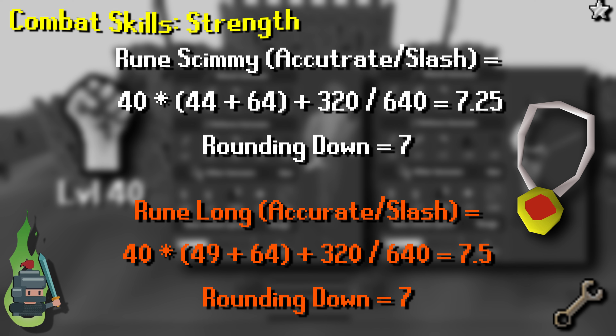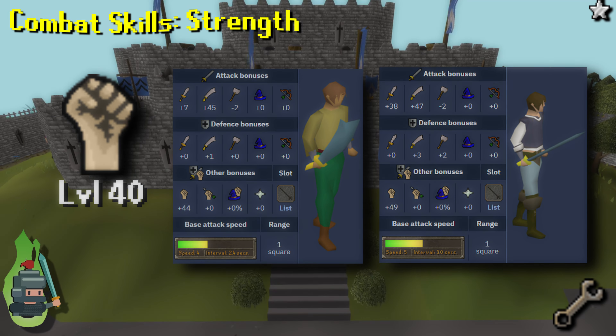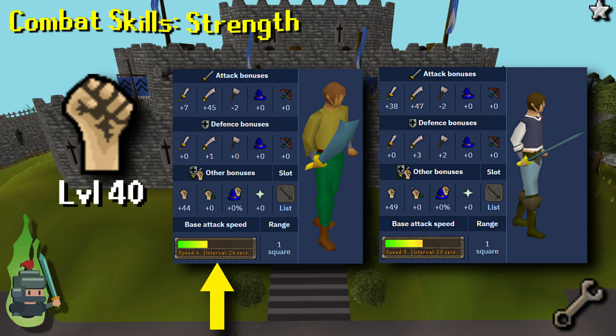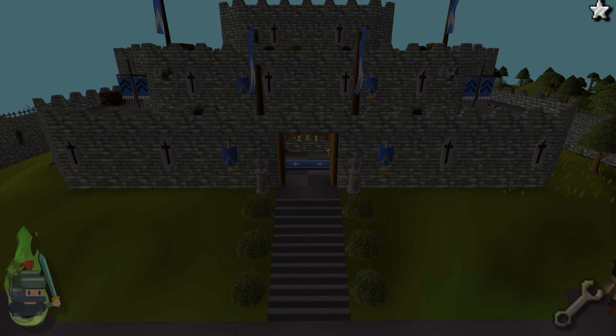An amulet of strength, for example, gives an additional plus 10, or fighting in the aggressive style gives a plus 3 bonus to your strength level. As shown in the calculations on screen, a rune longsword with a strength amulet has a max hit of 8 while the rune scimitar still has a max hit of 7. This is useful to note because the rune scimitar is faster than the longsword — at strength level 40 for general combat you would be better off with the scimitar, and will only increase your max hit with the longsword if using an amulet of strength or fighting with the aggressive fighting style.